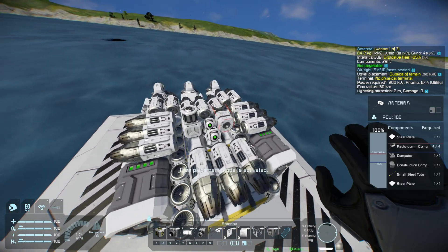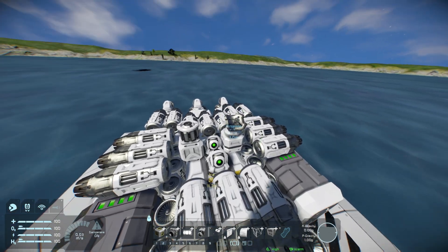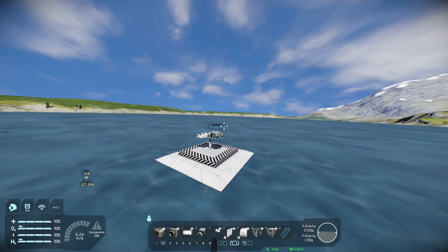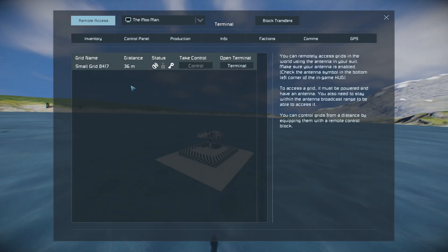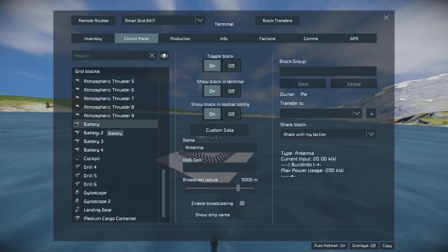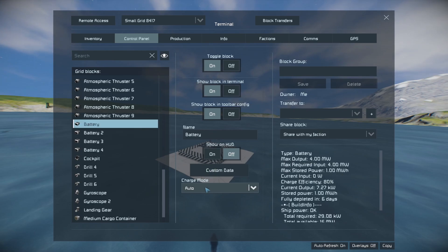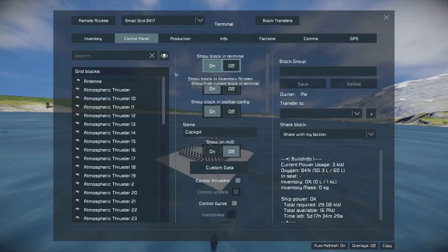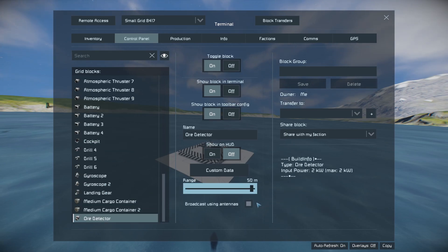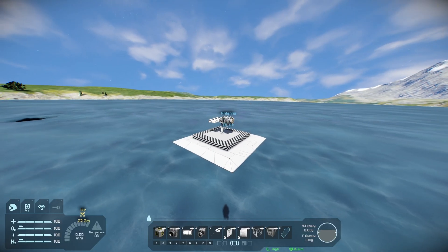I'm also going to add an antenna because it allows us to communicate with our ship from a distance. You can see the ship's all the way over there — if I press the K menu, go into remote access, I can actually access the terminal of that ship from all the way over here. I can put my batteries on recharge, go into the cockpit, turn it off and on, I can do anything — I can even up the range of the ore detector. And it turns out I was mistaken — it's not 75 meters, it's only 50 meters. My bad.